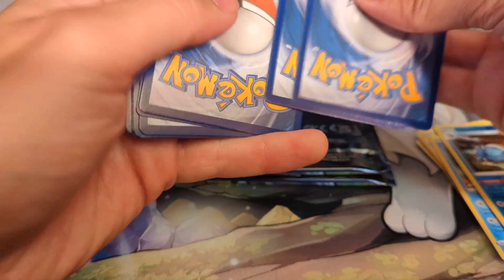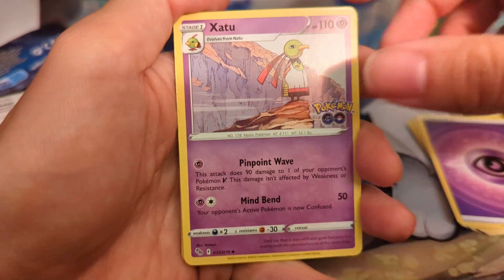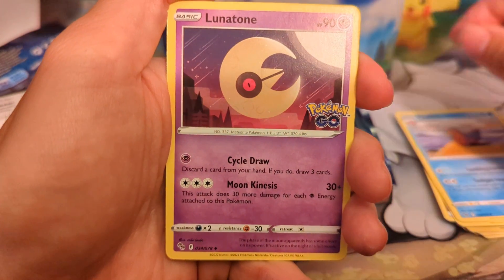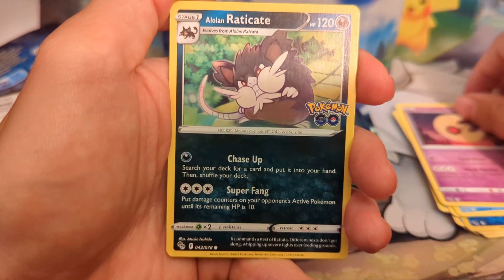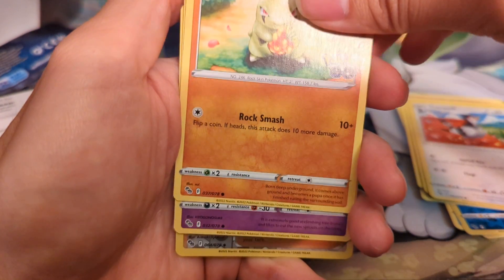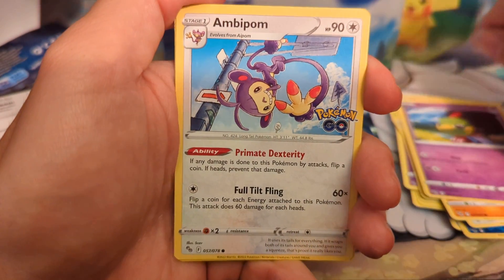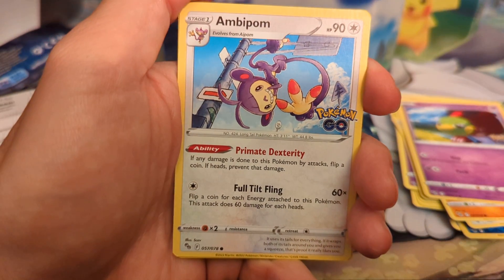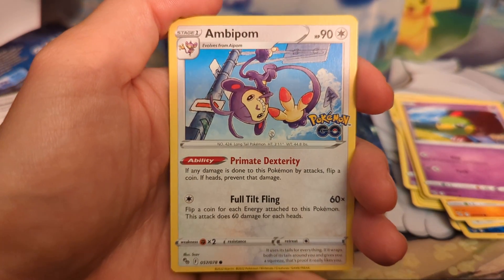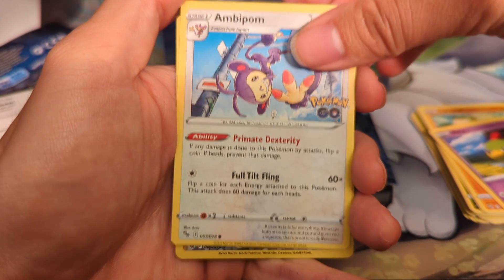One, two, three, four. We've got Psychic Energy. We've got Xatu. We've got Slowbro. Lunatone. Raticate. Tranquil. Larvitar. Natu. Natu and Xatu in the same pack! Abomasnow. Whatever happened to my boy Kecleon? Talk about an underrated and kind of forgotten about Pokemon. Whatever happened to Kecleon? Let's get him back in the card sets — I freaking love that Pokemon.